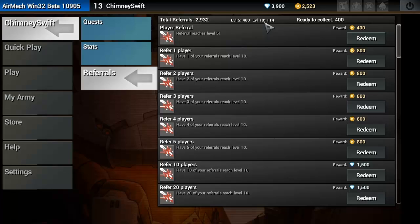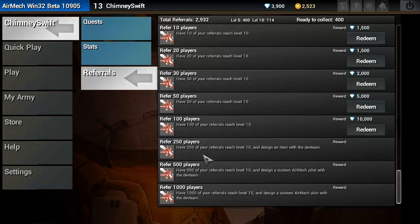I have a total of almost 3,000 referrals, which is amazing — I'm so glad that many of you signed up for this awesome game. At Level 5 we have 400 people; at Level 10 there are 114 people. I'm currently a Level 13. The cool thing about the referral system is you can also redeem Kudos Points and Diamonds, which you can use to buy and unlock new content.